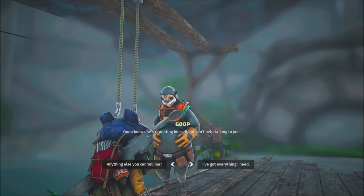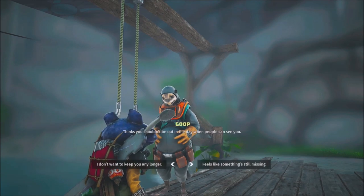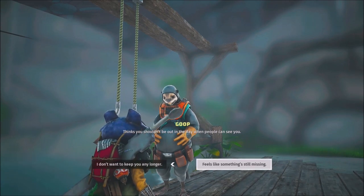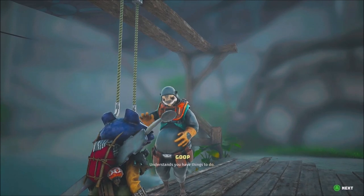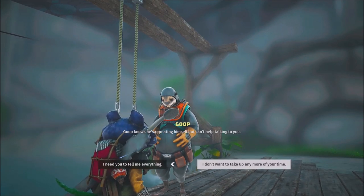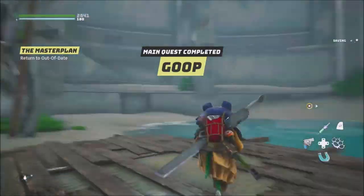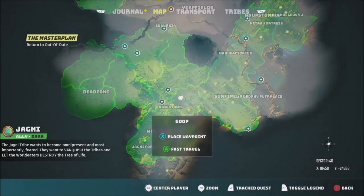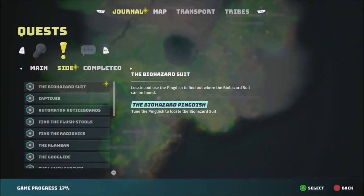I got everything I need from this guy — he keeps repeating himself, doesn't have anything new to say. The main quest wasn't with him either — oh, I just needed to talk to him, that was the mission. That's a simple mission. So the only thing left is to return to Out of Date.